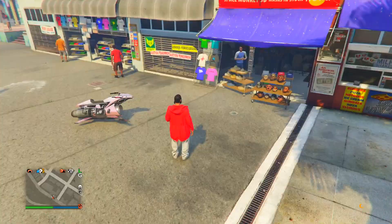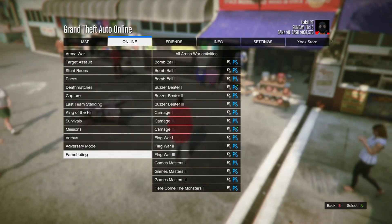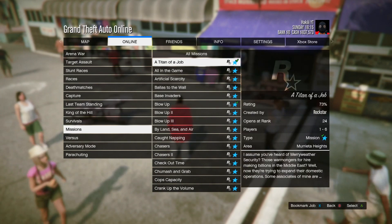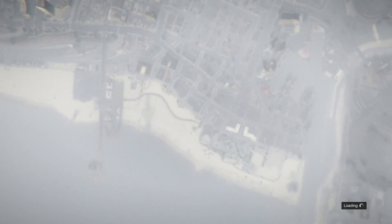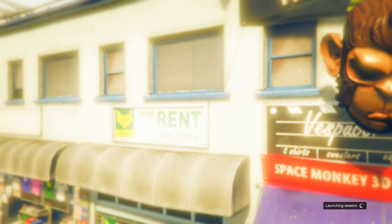Back out, then press Start, go into Online, go into Jobs, Play Job, Rockstar Created, go down to Missions, and load up the mission called 'A Titan of a Job.' Leave everything as it is and start the job.